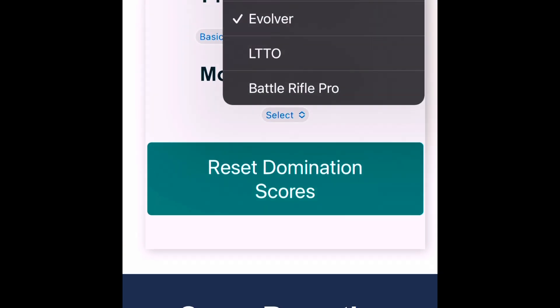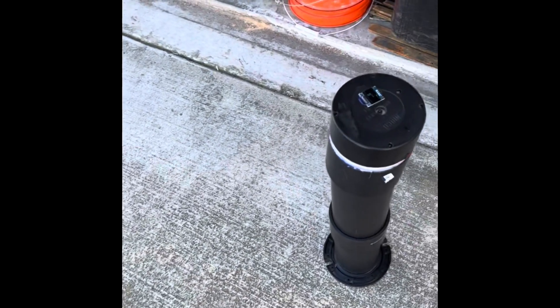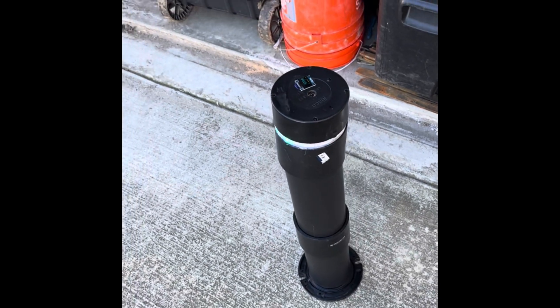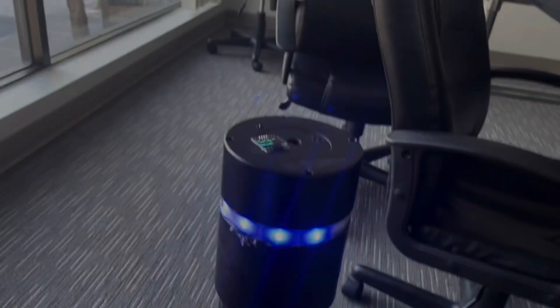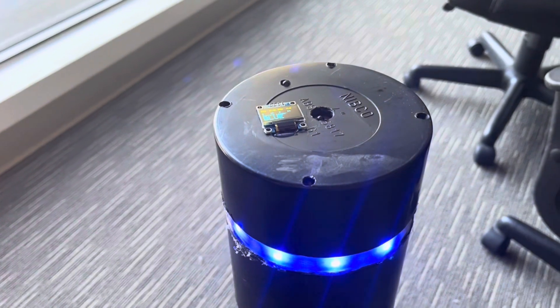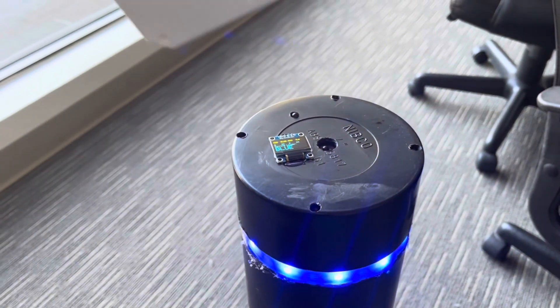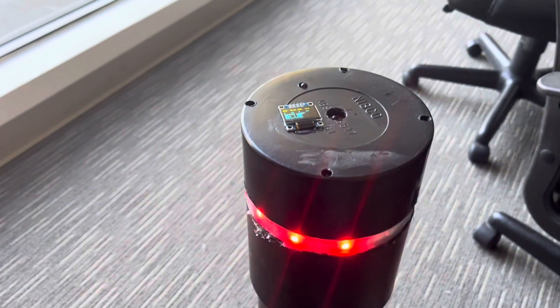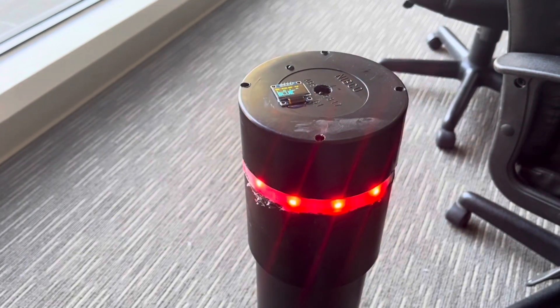And last but not least, we're going to switch it over to the Battle Rifle Pro. Now on the Domination game, whenever a team captures the base from another team, the alarm is now sounding and activated. It sounds for a couple seconds, turns off, and continues to flash the color of the new team that takes possession.